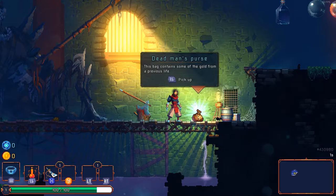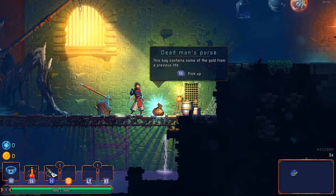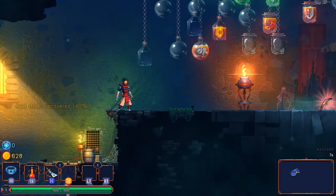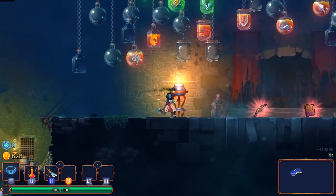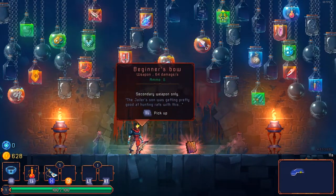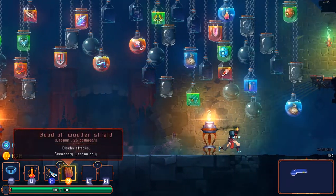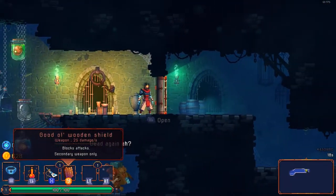I've played a few times now and unlocked a bunch of things. This is my gold from the last playthrough — I retained 40% of what I had. This is a roguelite metroidvania, so whenever you die you have to start everything from the beginning, but there is a way to unlock things permanently.